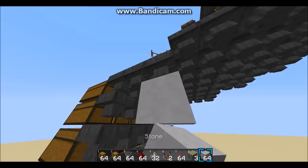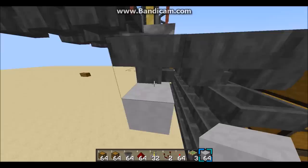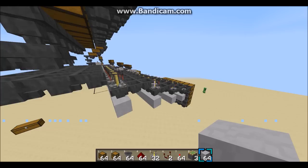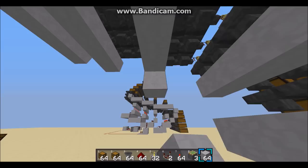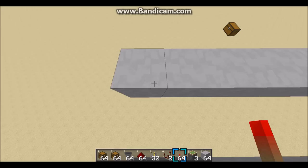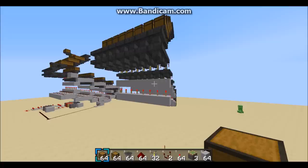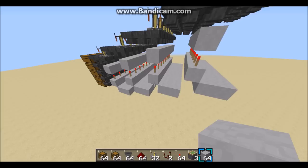Now for the redstone. We're going to take some blocks and put them up under these hoppers, just like this. All of the hoppers that are under a brewing stand should have blocks under them, so do that four times. Then we're going to go two blocks down and put down more blocks on all four sections. Now it should look something like this. Then I'm going to put a redstone torch on top of all of these blocks, just like this. After that, I'm going to put some blocks under all four sections, and now it should look like that.